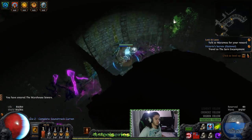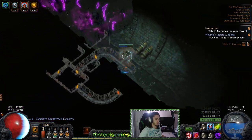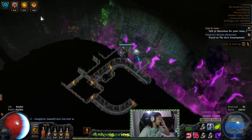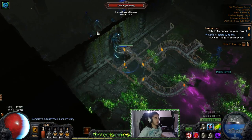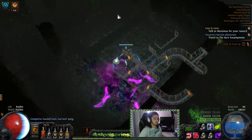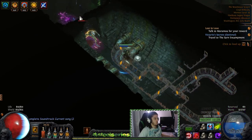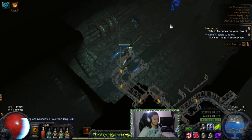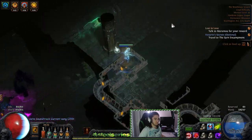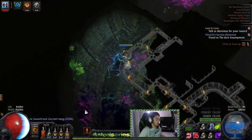I'm trying to imagine what it's going to be like with plus one max arrow, so I'll have two arrows and 100% pierce chance. Every time Caustic Arrow pierces it leaves a poison cloud, and the clouds don't stack, but for mapping — imagine shooting into a pack and it just pierces all the way through and kills everything. That sounds beautiful.